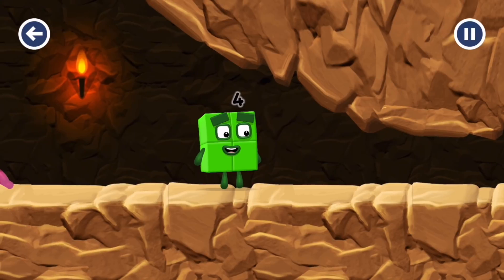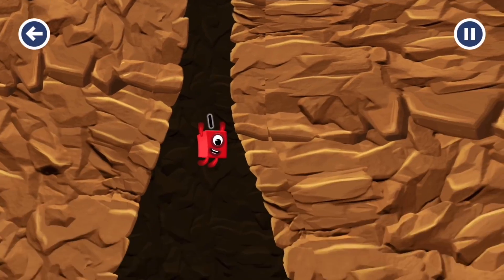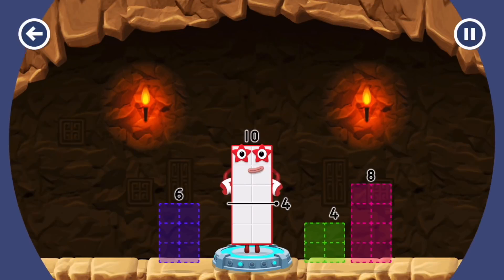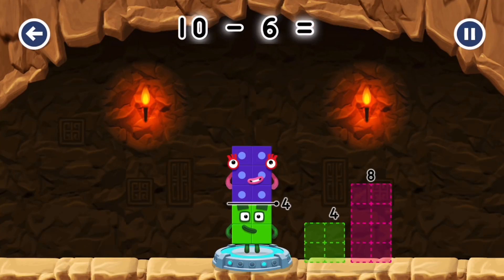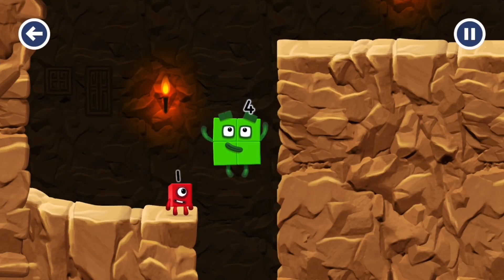I'm not so sure 4 is going to fit through there. You made it! Take number blocks away from 10 to leave 4. 6 — that's right! 10 minus 6 equals 4. 2 by 2 — amazing!